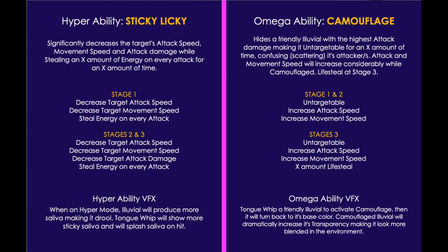Finally, the abilities. The Hyper ability is called Sticky Leaky, which decreases the target's attack speed, movement speed, and attack damage. It also steals energy on every attack.